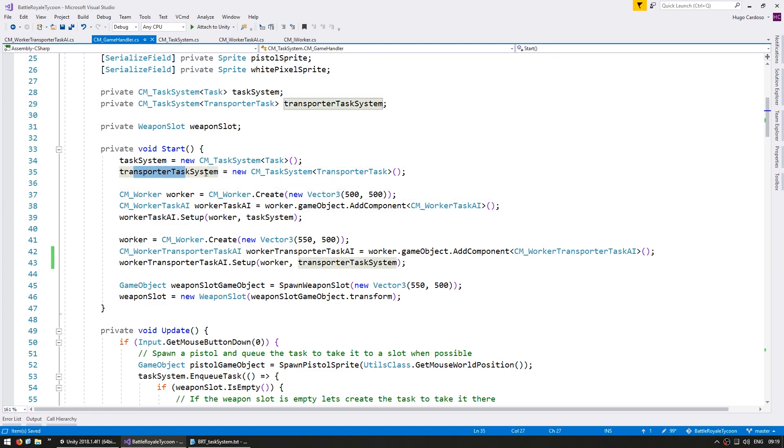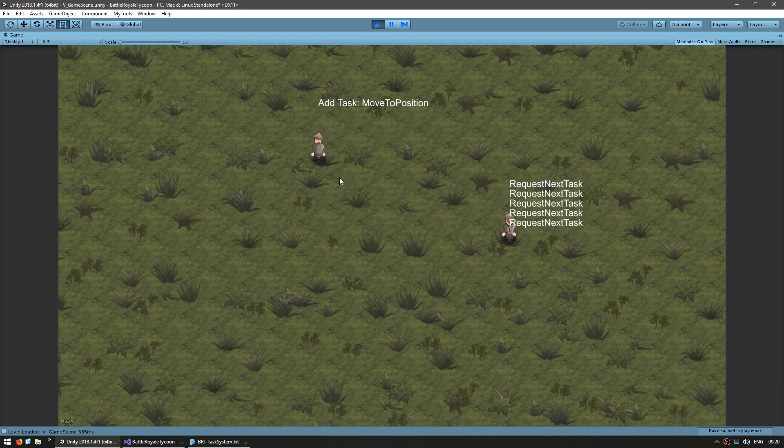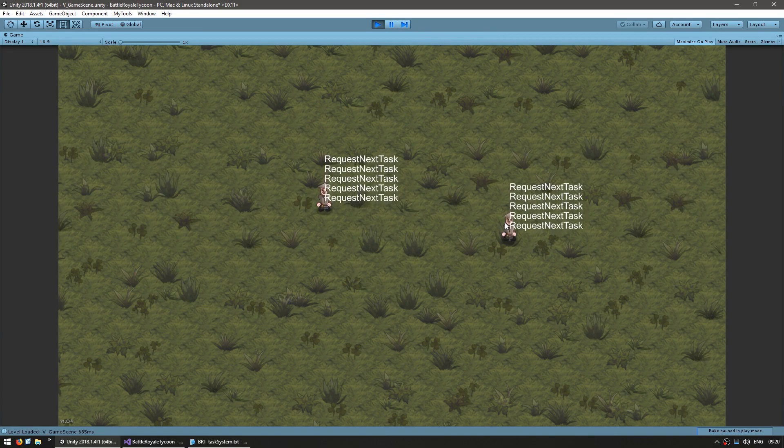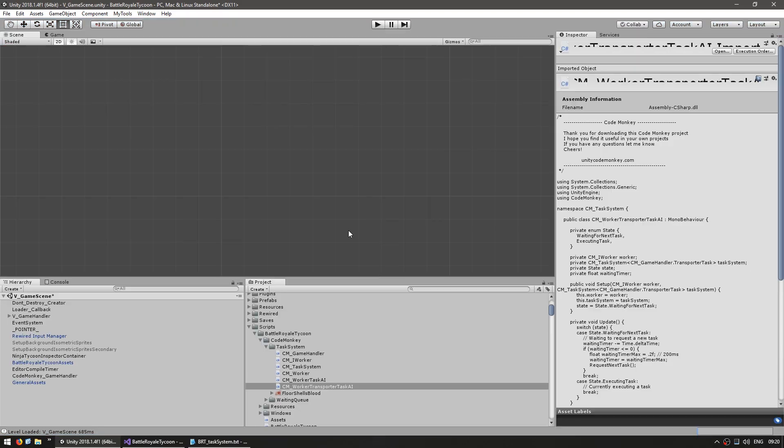We are currently not adding anything to this task system, so the second worker should just stay idle. Let's compile and see if everything is working. There's the worker. If I click, I can still tell the first worker to move, but the second one, since he's working with a completely different task system, he's not listening to the first task system. Now let's actually set up the task for the second worker.